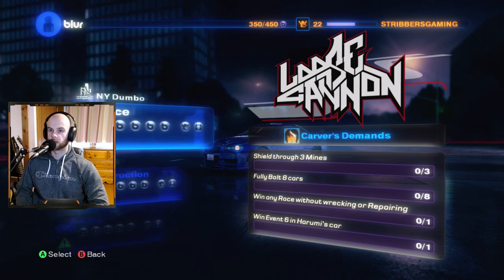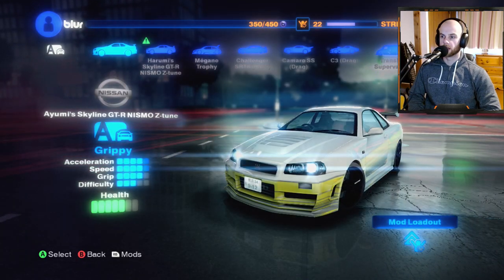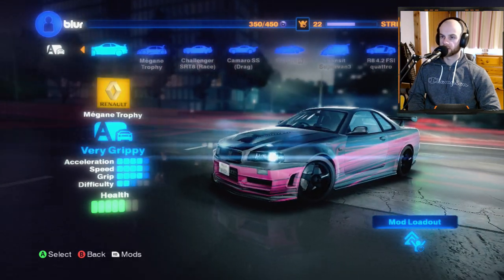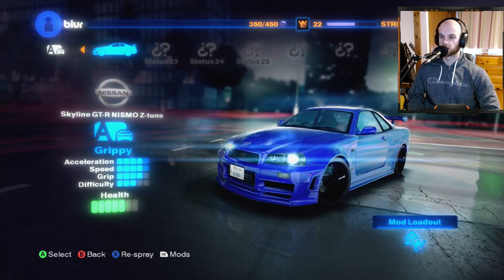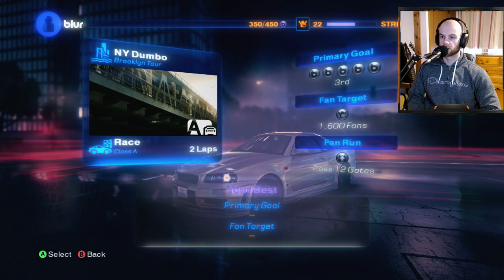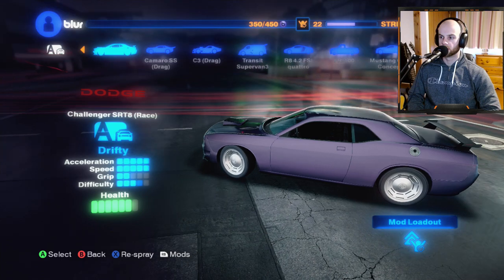We'll start in New York Dumbo, Brooklyn Tour, still in A-Class. 1,600 fans is the target. It does say Harumi Skyline, so we need to win in this one for one of the races. We've got the Skyline GTR unlocked — the Nismo Z-Tune. Still don't know what Z-Tune means, probably should have looked that up. The stats look pretty damn good: full speed, full acceleration, not too bad on grip, not the best though, and quite hard on difficulty.